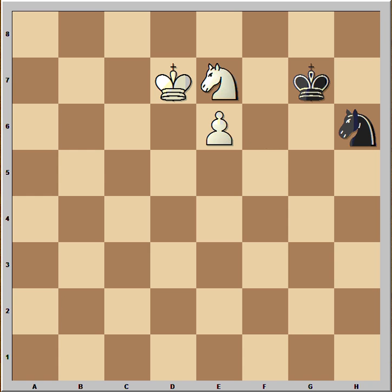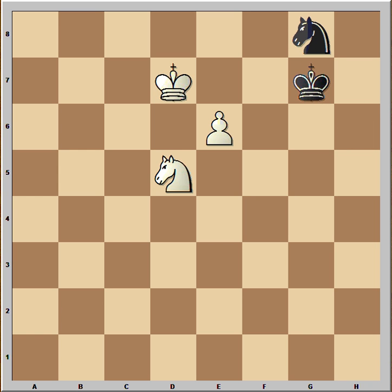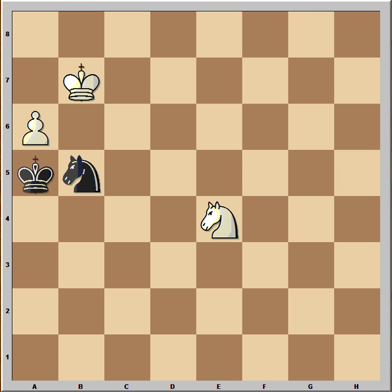King to d7, king to g7, knight to d5 and white is ready to push the pawn, but after knight to g8, black managed to maintain the blockade and the game ended up in a draw.